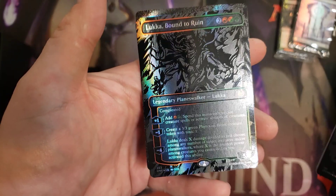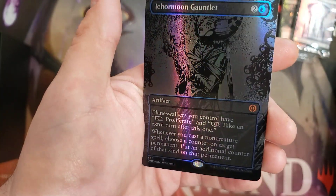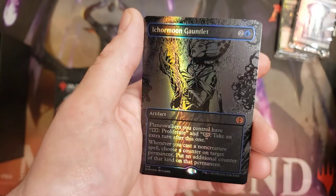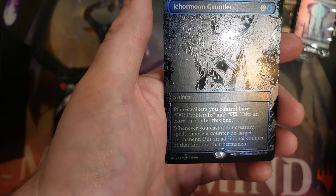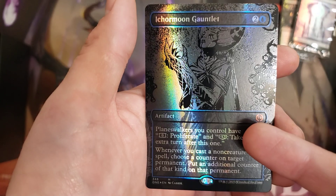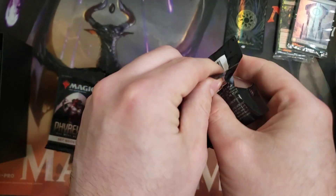First card is Luka, Bound to Ruin — he's a pretty fun card, not super strong, but a decent Planeswalker. I've liked playing with him so far. And then we have Ickermoon Gauntlet, the card that's feeding Super Friends. Quite a lot of lists are playing this now if you're in blue, because it does so much work: taking Proliferate and then taking extra turns. Giving your Planeswalkers that first Proliferate is huge — you scale everybody up quickly and then it's easy to start taking extra turns. Not too much value compared to getting Elesh Norn or Trazed, but two decent cards still.